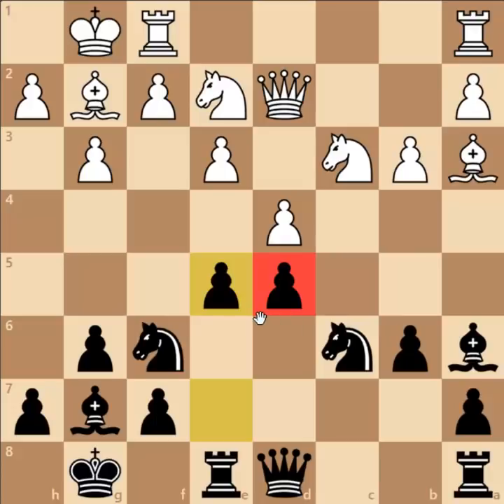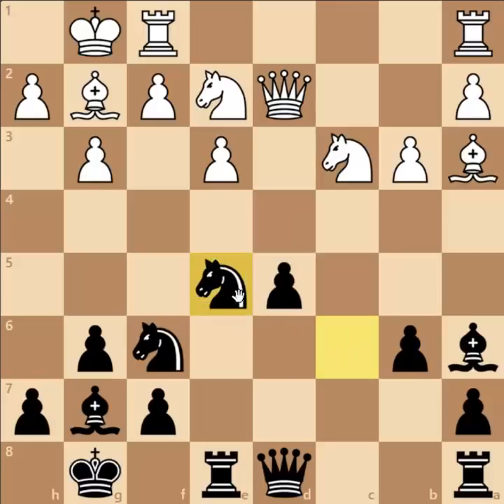But in return, Black gets huge activity for his minor pieces. Pawn captures on E5, Knight captures on E5 was played in the game. And here comes Rook to D1, which is considered to be the wrong rook because this leaves the protection of the F2 square.